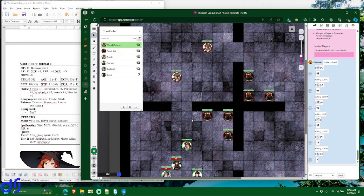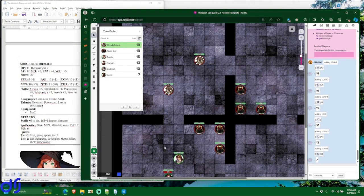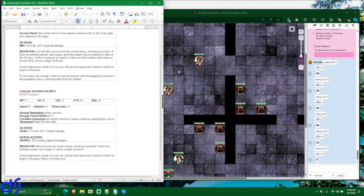If there is a tie, the creature with the higher initiative modifier goes first — that is the wood golems, because they have a plus three compared to the giant rats' plus two. So the wood golems are up first.